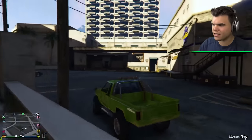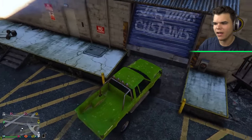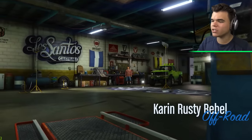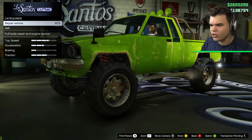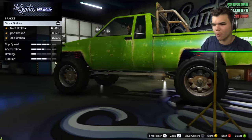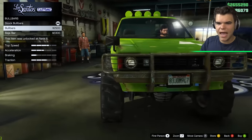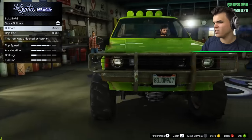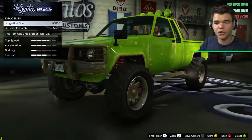What if we take this thing into the auto repair shop? We made it to Los Santos Customs with our cheapest car in the game. Let's see what we can do. Let's put some armor on it - we're literally putting 35 grand of armor on a $3,000 car. That actually looks really cool. We're going to upgrade this car for a good $300,000.